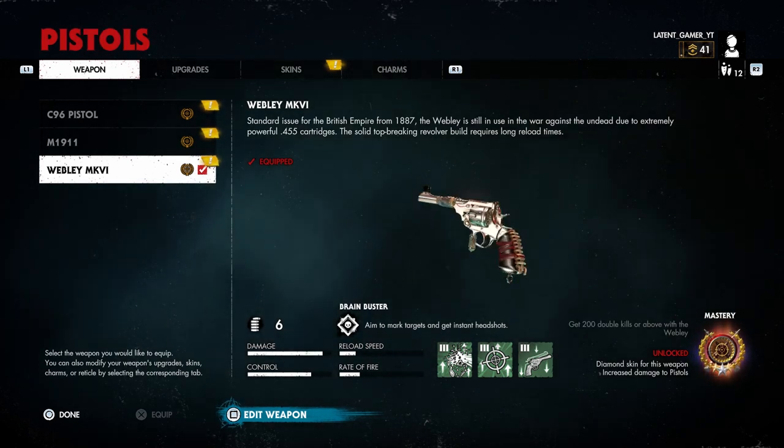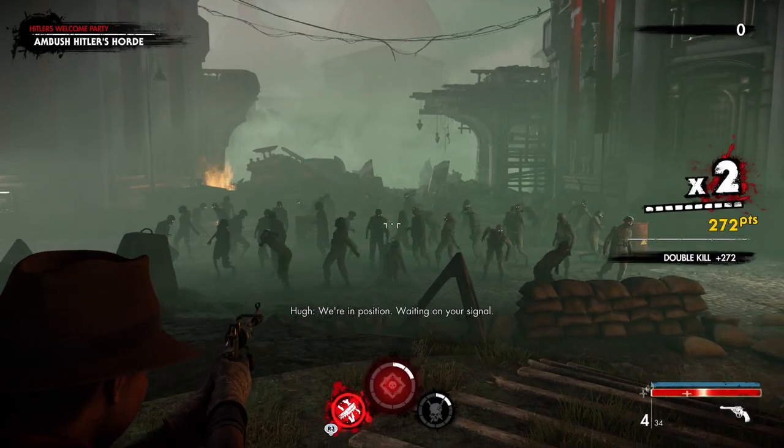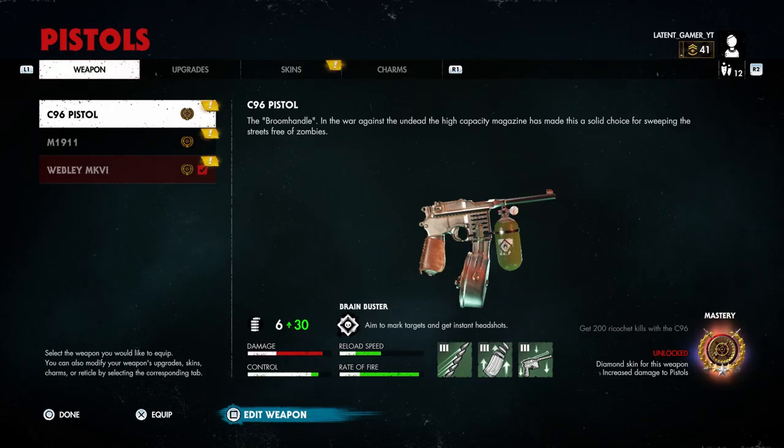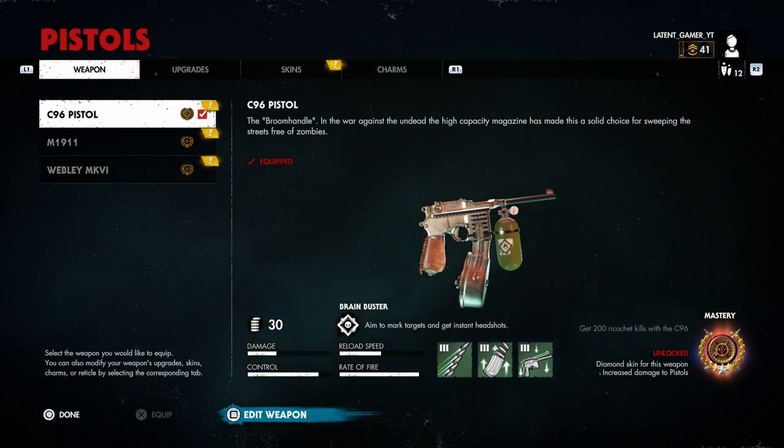In second place we have the Webley MkVI. To master this weapon you need to get 200 double kills, which can be done on any map you see fit. Remember to speed up the process by changing your zombie setup to four players.